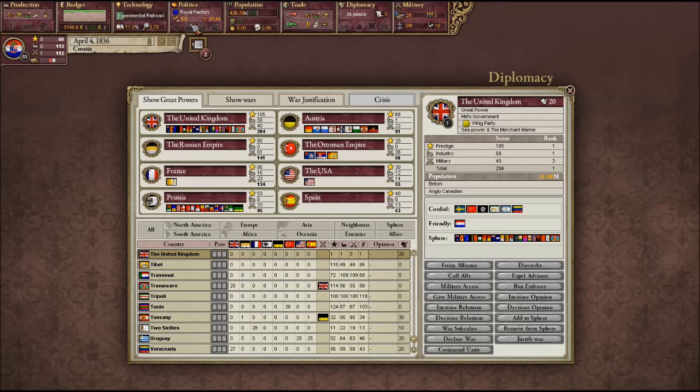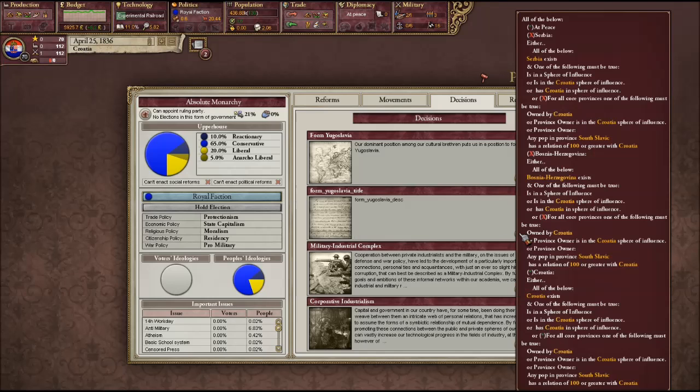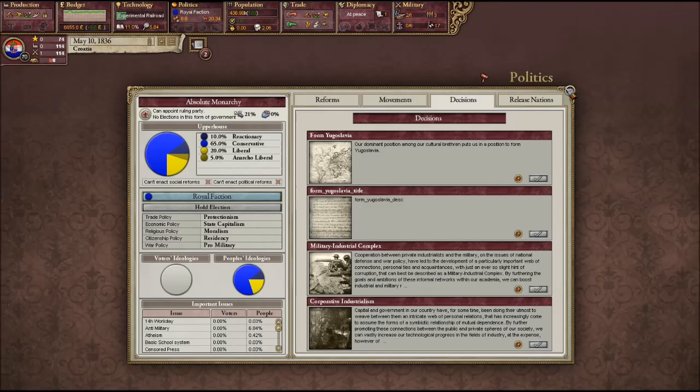You do have a decision as Croatia to form Yugoslavia — all the core provinces must be owned by the Yugoslavs, basically you have to own all of the major things. So I'm going to be trying to do that.